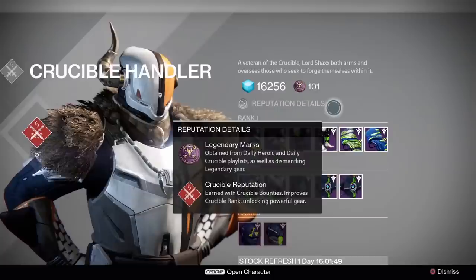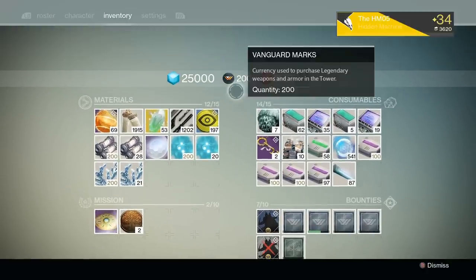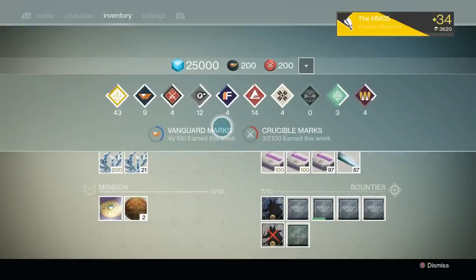Unlike Crucible and Vanguard Marks, Legendary Marks will not be character bound, and there is no limit to how many you can earn per week, though you will only be able to have 200 at any given time. Furthermore, although maxing out your Crucible and Vanguard Marks right now is a good idea, they will not be converted into Legendary Marks. Instead, they will be converted into commendations, which can be used to increase your reputation with a faction of your choosing.